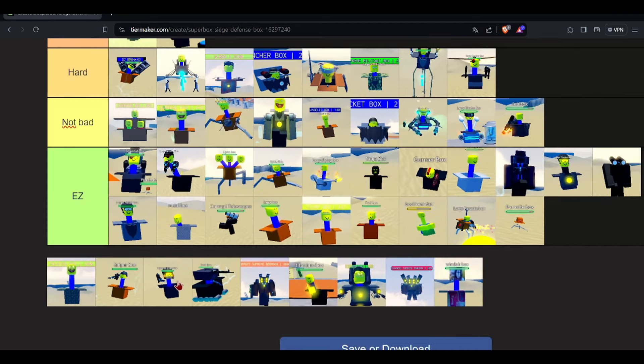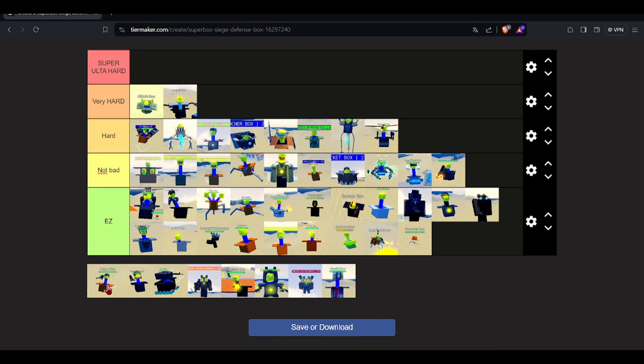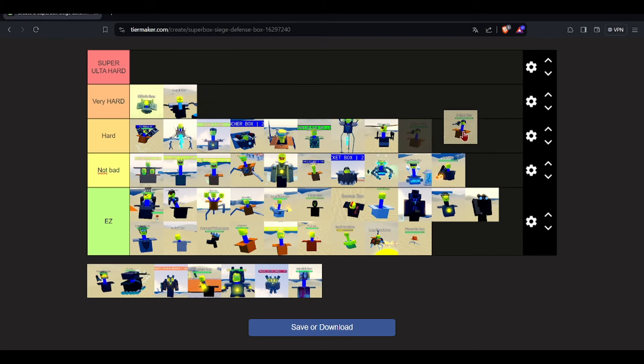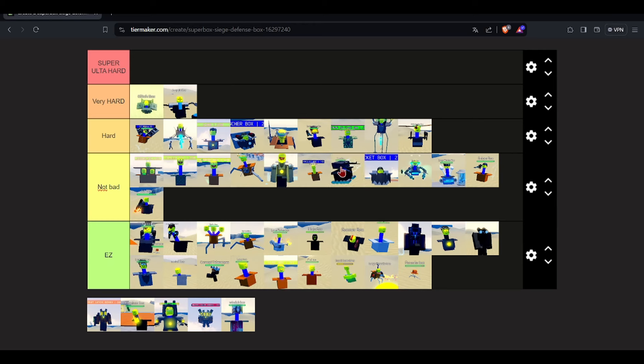The soldier box is basically just supreme box but rebranded, so I'll put him right there. Sniper — he's pretty annoying but not too bad, I'll put him in front of the jet box. Supreme sniper — this guy's pretty hard, I'll put him in the middle of hard since this other guy is still better with more HP. Tank box is basically the same guy, so I'll put him under him.